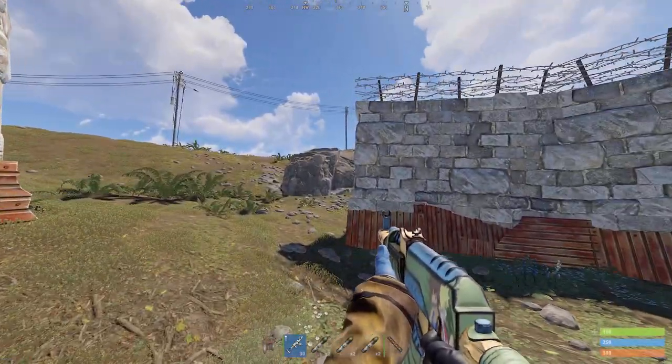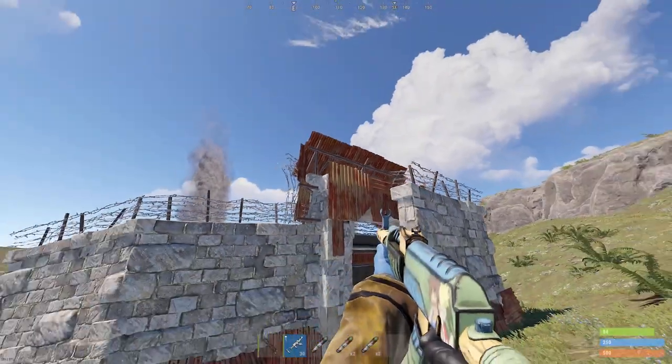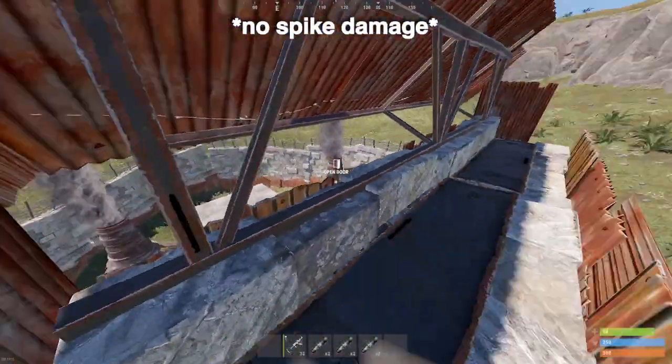Let's clear up the common misconception about which way you should place your compound gate in Rust. If you roam around most maps, you'll notice a bunch of compounds with backwards-facing gates. Even though this gate design looks extremely strong, you'll see the massive vulnerability with it.